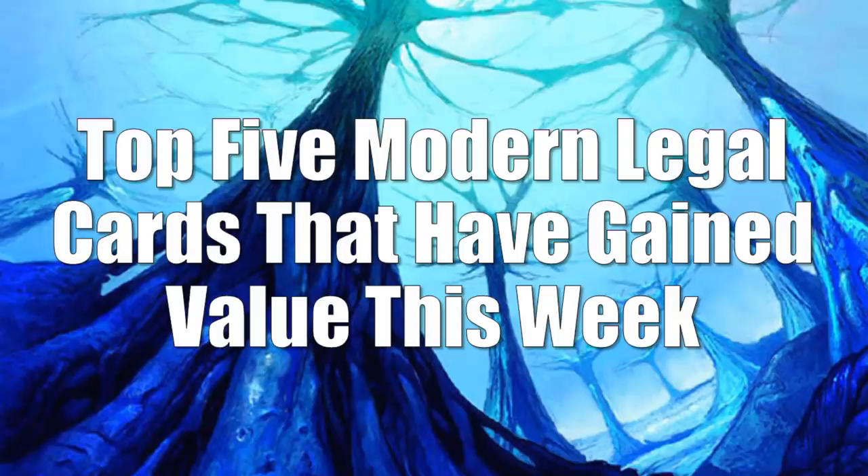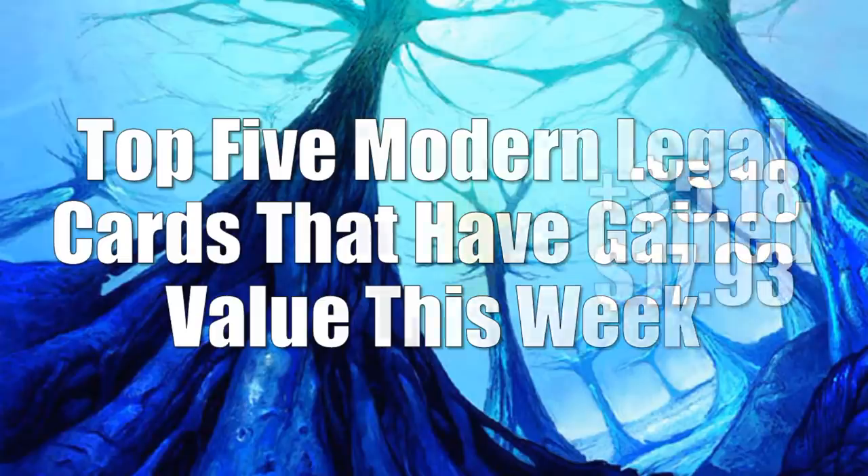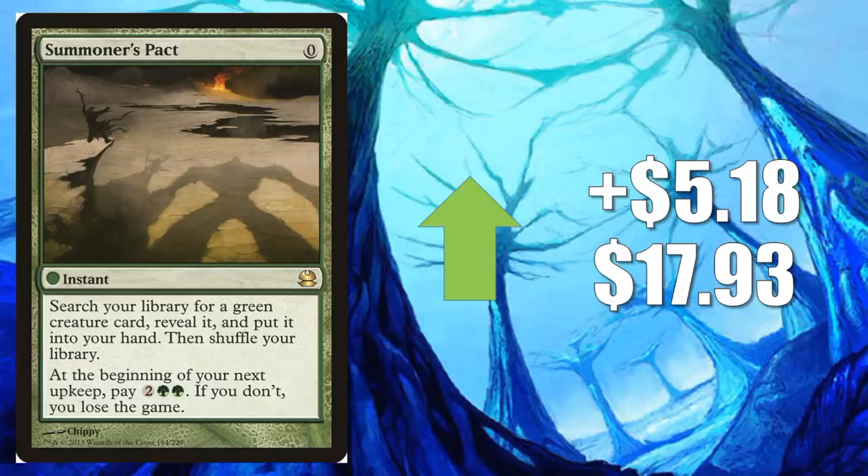Let's move on to our top five Modern legal cards that have gained value this week. Number 5 is Summoner's Pact — this is the Modern Masters one, although all three copies of this card were going up this week. It goes up $5.18 to $17.93. A couple decks were already running this card in Modern and doing very well — Amulet Titan and Titan Breach are two examples. However, this is also a card that's in that Neobrand deck.